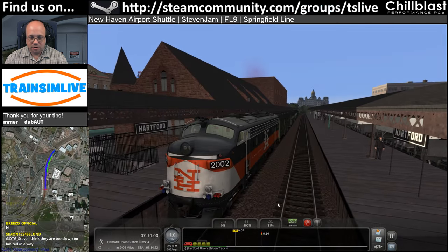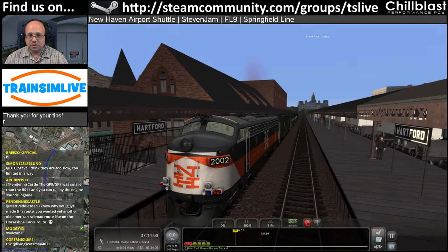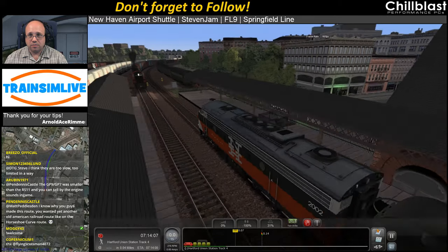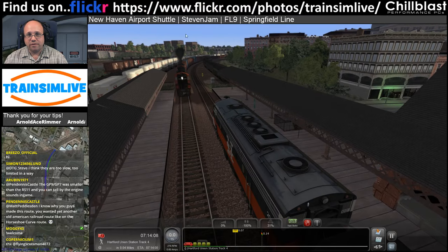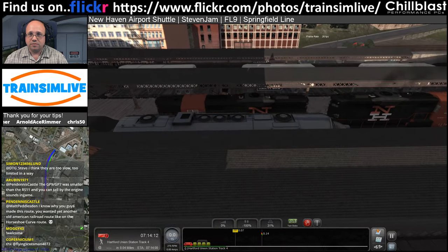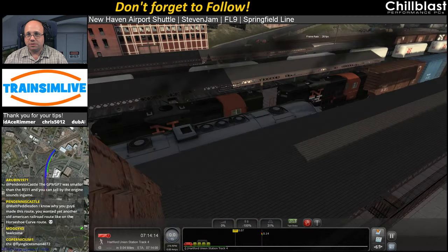Outside the cab, well like here, this is 26, 27 - there's 15 FPS pointing in that direction where all of this stuff is going on. As soon as that lot's out of the way it jumps up to about 30.